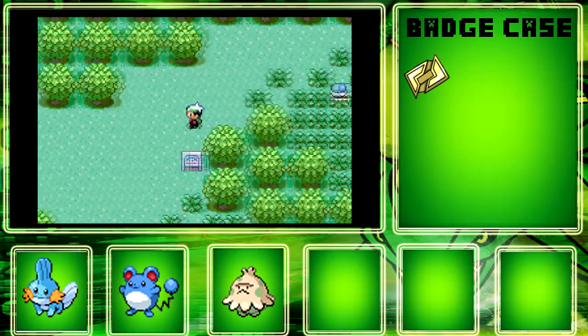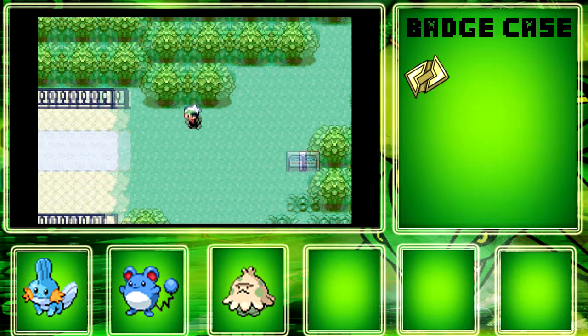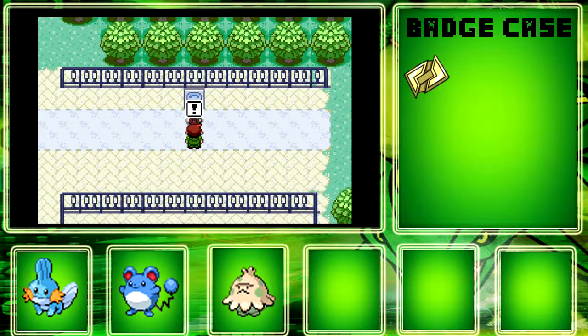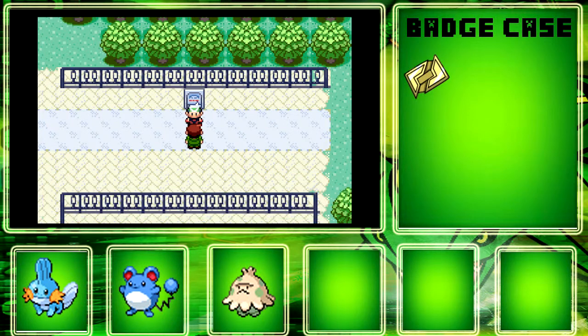So last episode we left off by saving Pico and Mr. Briney. He'll give you another Great Ball, but really I don't care because Great Balls are not very good.